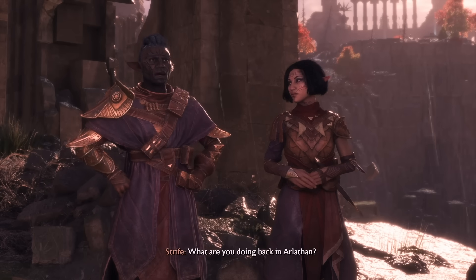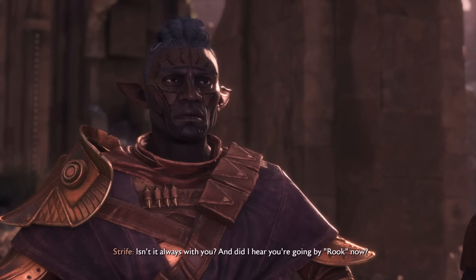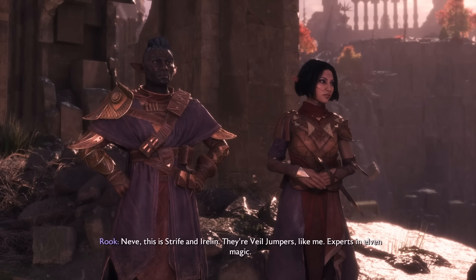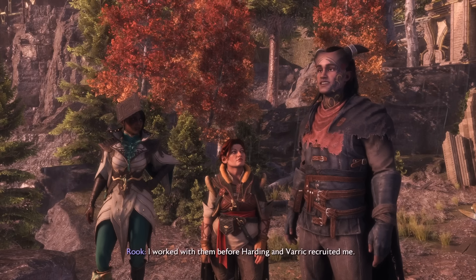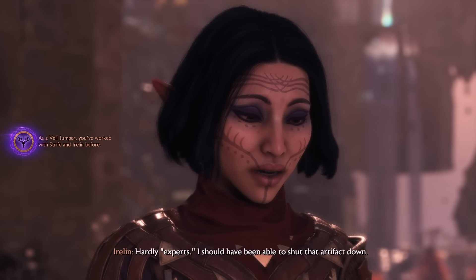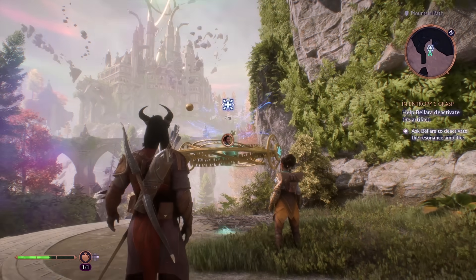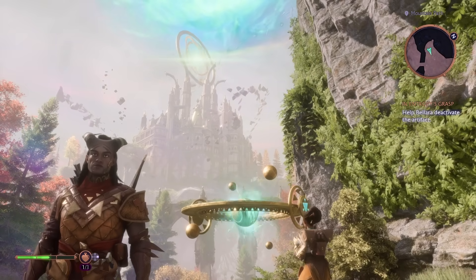It won't just be characters from previous games that will show up in The Veilguard — the game will be bringing in those that have appeared in various Dragon Age spinoff content, such as books and comics. During our preview, we met Strife and Irulin, two characters that have appeared in various spinoffs and are Veiljumpers — those that explore ancient elven ruins. Because we are playing as a Veiljumper as well, we have a history with these characters. Companions have unique abilities that can not only aid you in combat but can help you solve environmental puzzles. Notably, a companion doesn't need to be in your party for you to be able to use their skills in this manner.